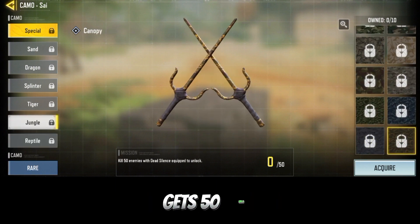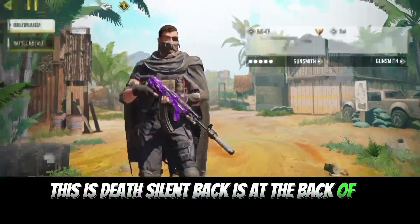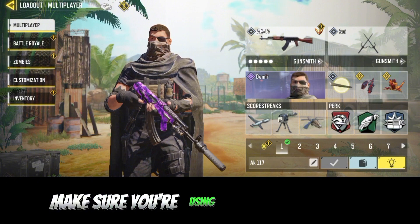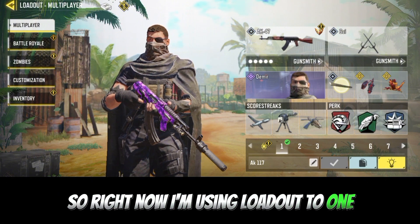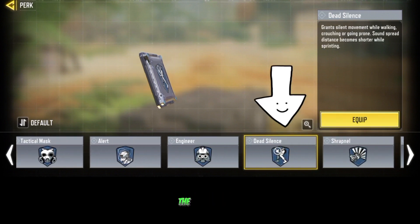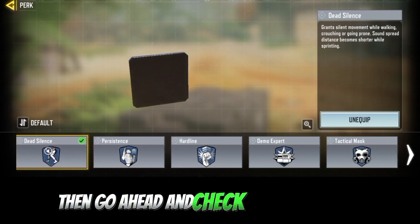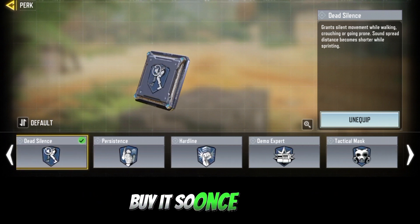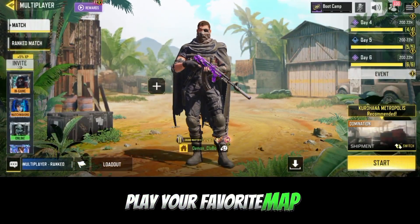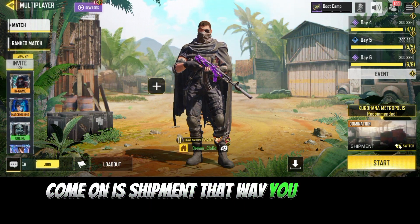For the 50 kills with Dead Silent task: go to your Loadout, make sure you have the Sai equipped in your loadout. Dead Silent is a perk — click on it and hit Equip. If you don't have it, go to the Credit Store and buy it. Once you've equipped Dead Silent, go ahead and play your favorite map.